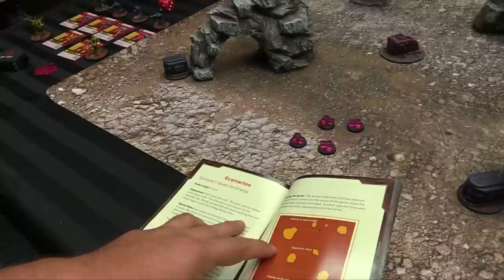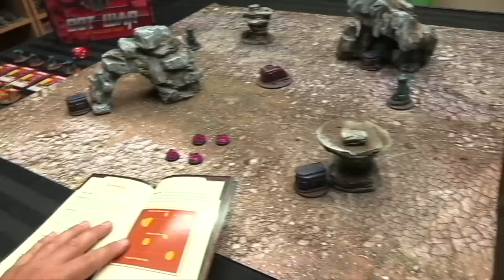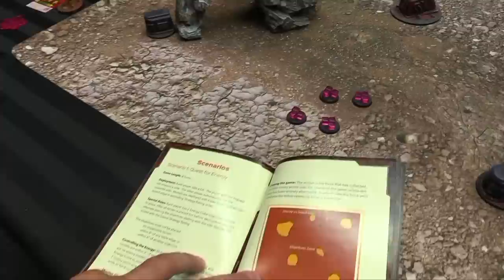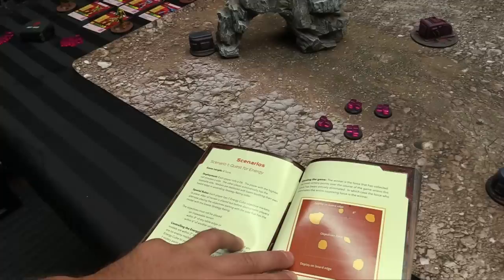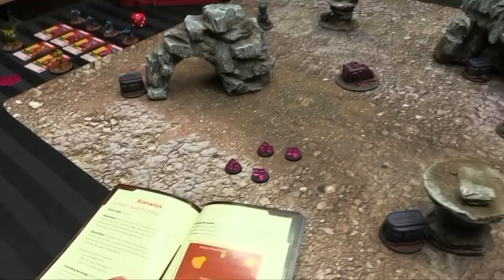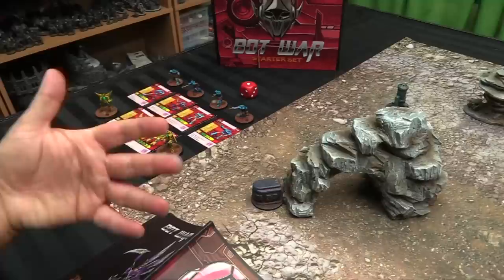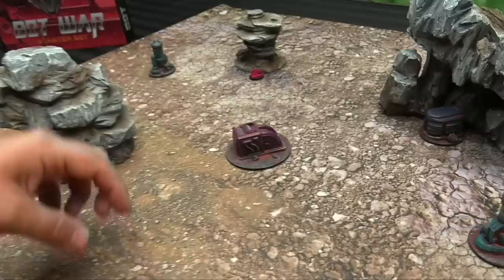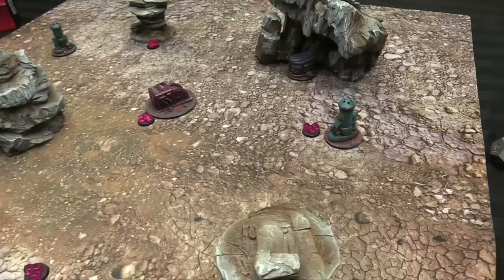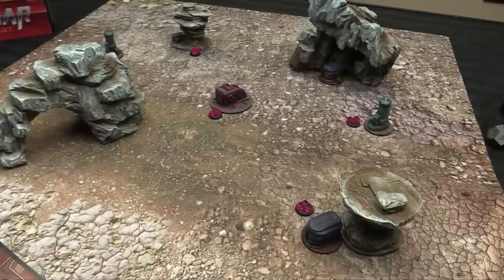Since I'm playing both sides in this Let's Play, I'll spread the objectives fairly evenly. There's a pile near the generator here, one over there, and another further out. They look good — not within six of each other or eight of a table edge. Rolling off for sides: Atlanteans get a three, Valiance get a one, so the Atlanteans choose their side near the two energy piles, and the Valiance take the opposite edge.